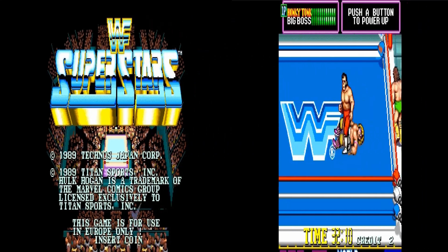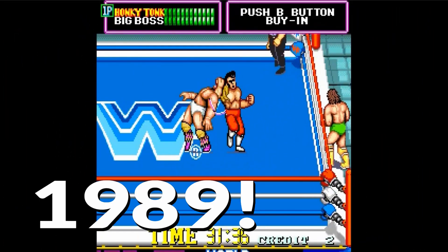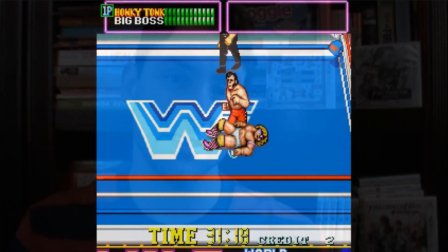Now WWF Superstars was by Technos as well. It was an arcade game released in the late 80s, before Wrestlefest. At least three character sprites — Hulk Hogan, the Ultimate Warrior, and Macho Man Randy Savage — are actually put into the game and they fit right in because they have that Technos style, that big chunky look.